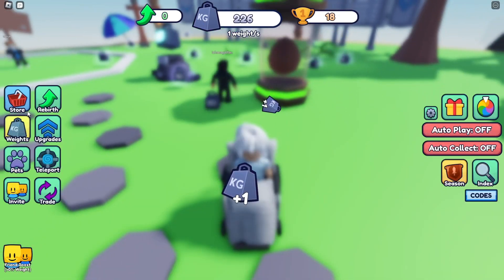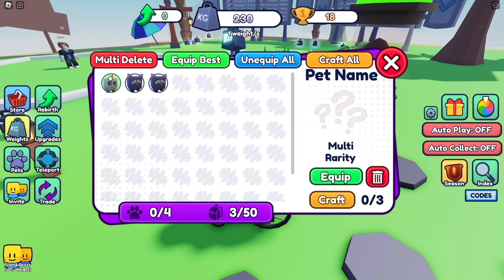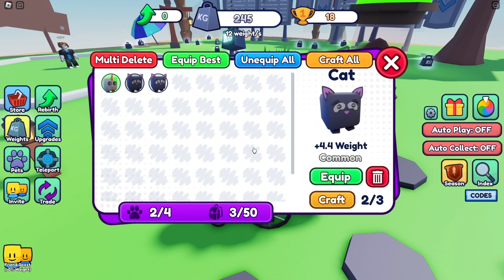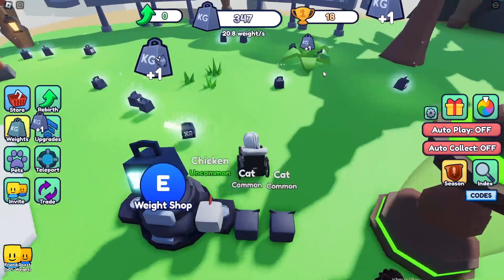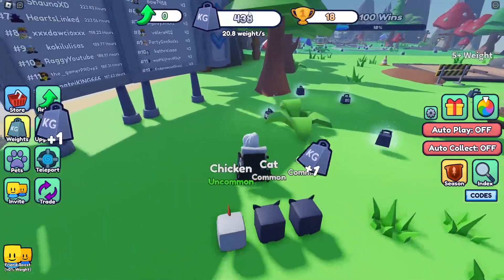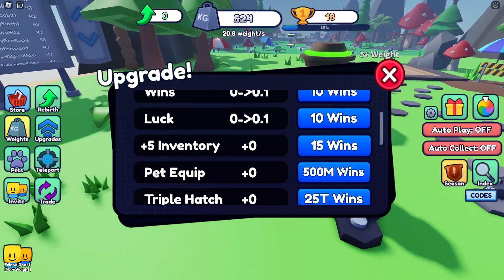Let's go inside my pets. Nice, plus 11 weight. Now we get 20 weight a second and these give us one weight each as well. Look how fast we're going — upgrades: speed, weight plus five, inventory!